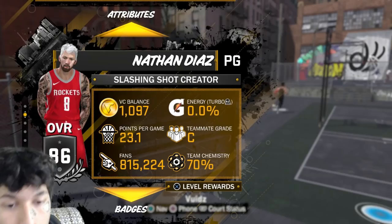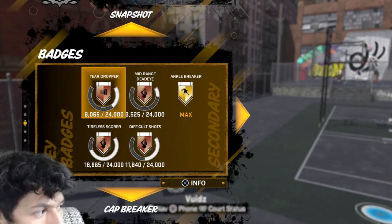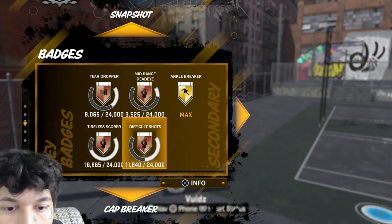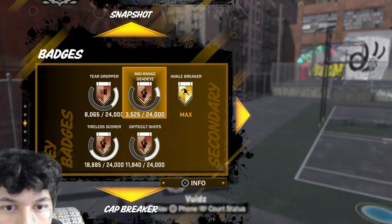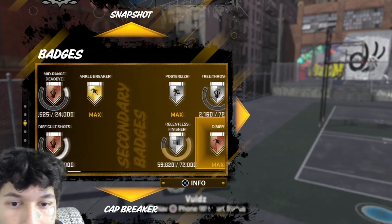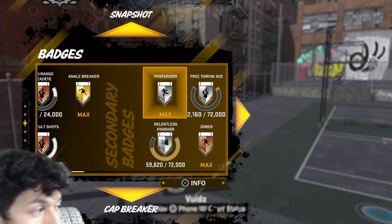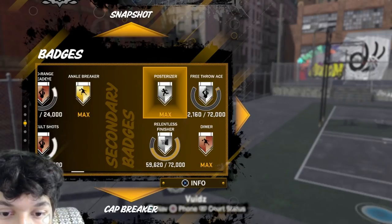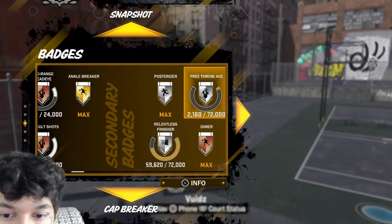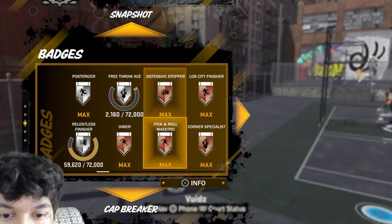Moving on to badges: teardropper bronze — I think it can go to Hall of Fame but I don't do floaters much this year. Tireless scorer bronze, can go to gold. Difficult shots bronze, can go to gold. Mid-range dead eye bronze, can go to gold. Ankle breaker maxed out at gold. Moving on to secondary badges — it only maxed out at silver from my position, which was disappointing. Relentless finisher at silver, could go to gold. Free throw at silver.